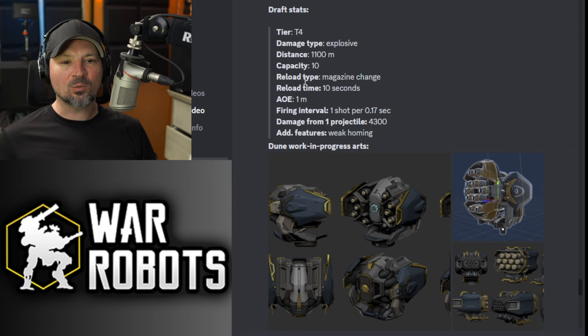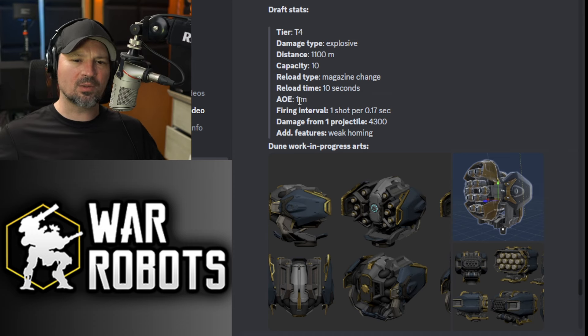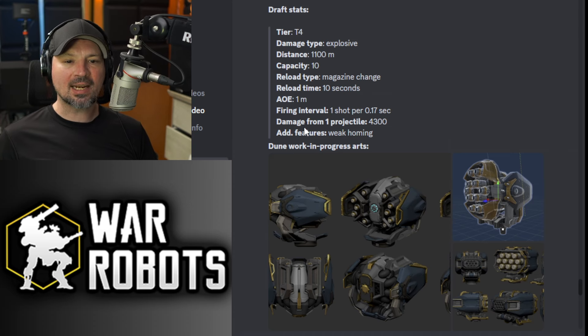They are going to be explosive rockets with a 1,100 meter range. Capacity is 10 rockets. Reload type is magazine change. It's going to shoot all the ammo and reload a new magazine with a 10 second reload time. It's got a one meter area of effect — splash damage, whatever you want to call it. It's got a firing interval of one shot per 0.17 seconds. Damage from one single projectile is 4,300.